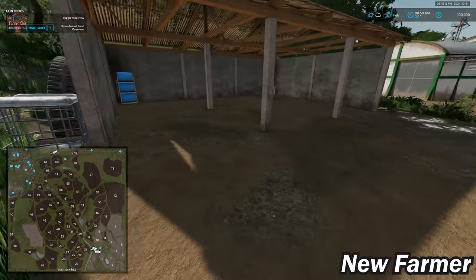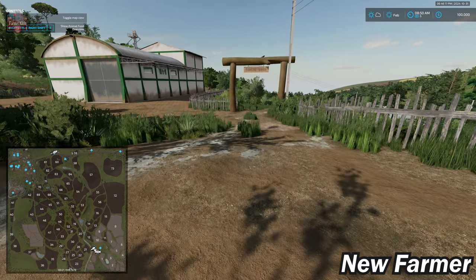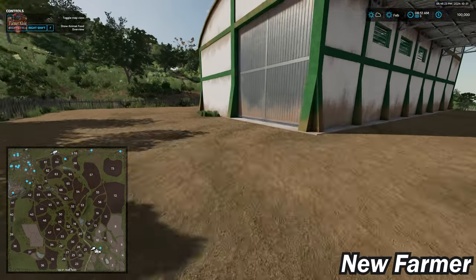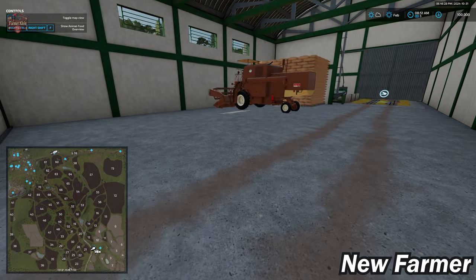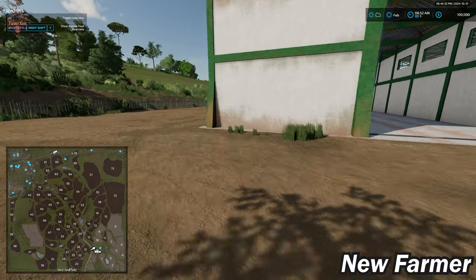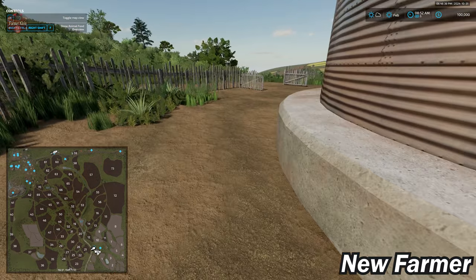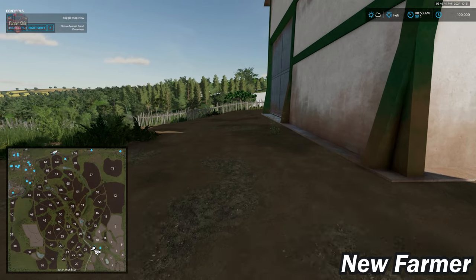We have another shed for farm machinery. Everything at this farm — and at the secondary farm — can be sold, including the fencing, which is always good to see. Inside the silo building we have our harvester, grain dump point, and silo output pipe along the side. There's no door trigger on the inside, so we have to open it from the outside.